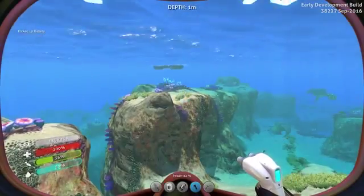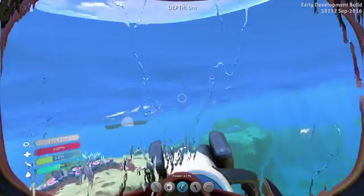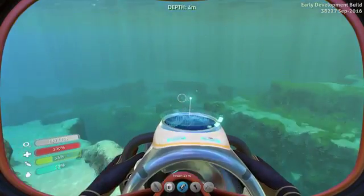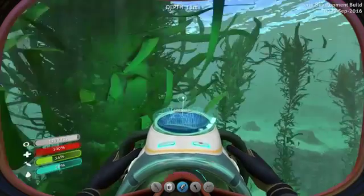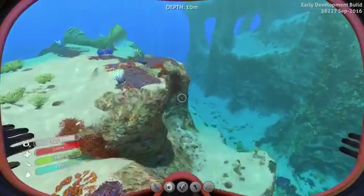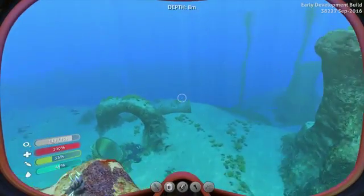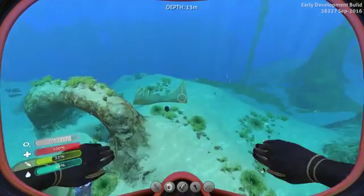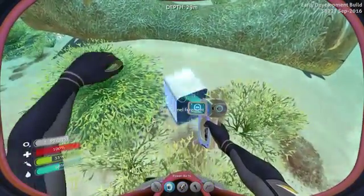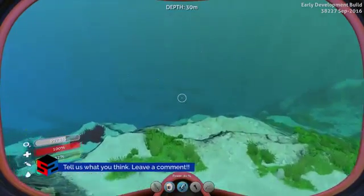So today I would like to find some fragments. Last time we picked up a battery recharger was in the red grass biome that is in front of us. We have to go for a while to find it. I'm gonna save some oxygen. Because we're gonna need to dive really deep to find a fragment here. I guess we get some titanium.